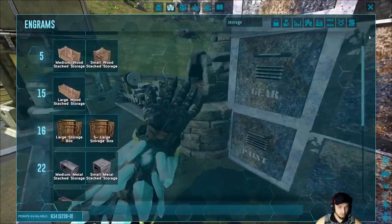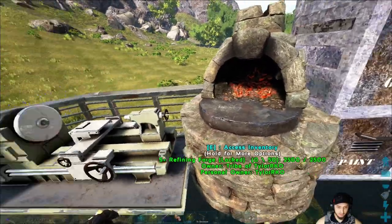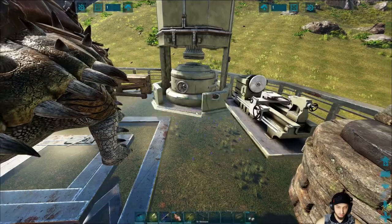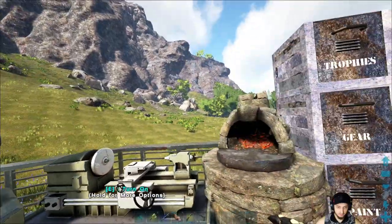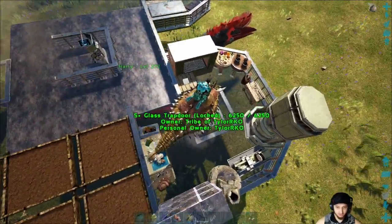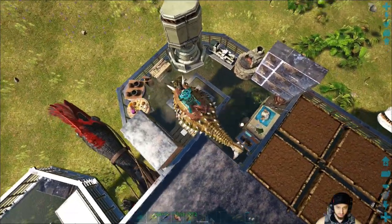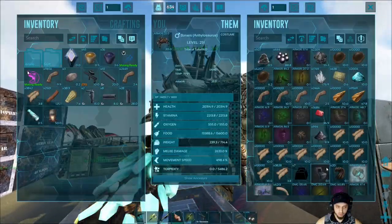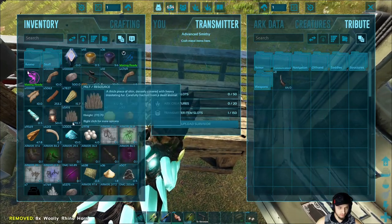We got these storage boxes sorted out and stacked up. We have a regular forge for smelting scrap metal, our fabricator, and the advanced forge. I think I'll just plop it at that spot so we have everything in one area — if we need to smelt something we'll throw it in there, otherwise we'll use the bigger forge. We should be able to take all this and dump it in.